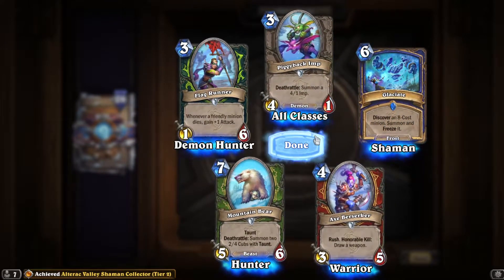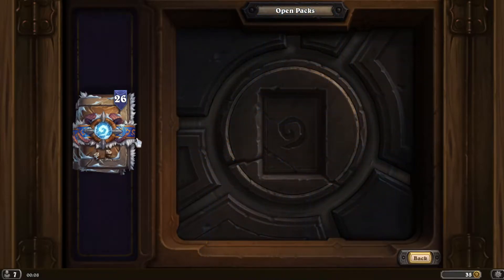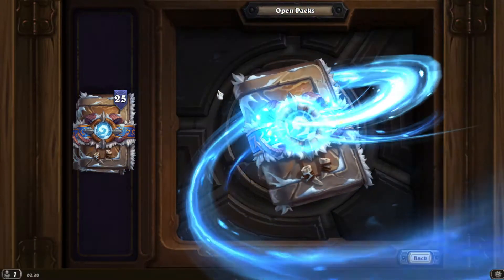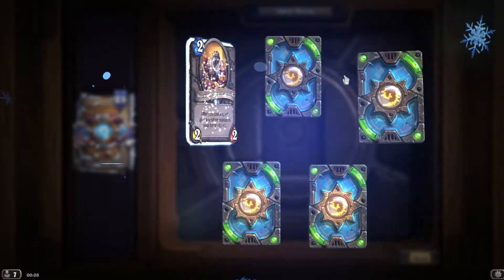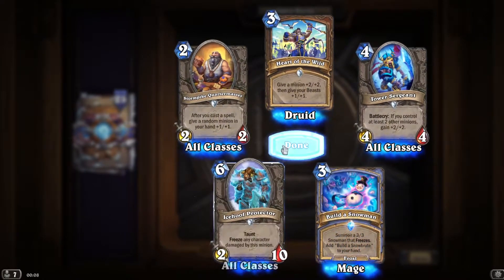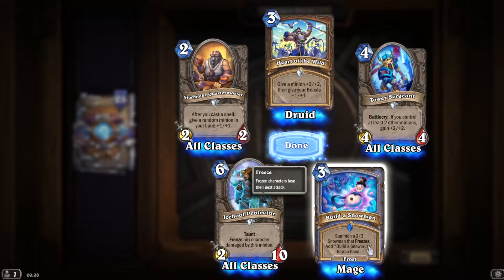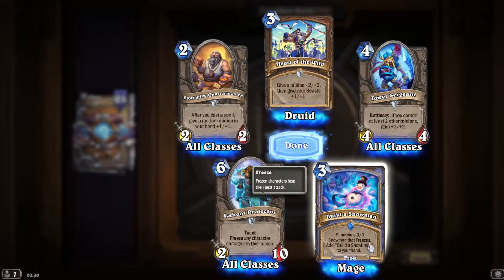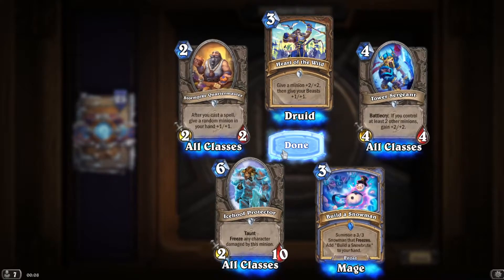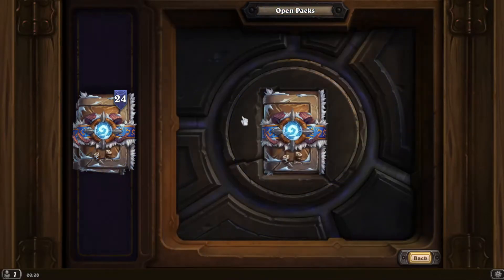It's got an 8-cost minus summon, and it costs 6 — well, if it's Proto-Drake, that's not bad. Here we go — 'Build a Snowman,' it's a Mage spell. Summon a 3/3 snowman that freezes. Add the 'Build a Snowbrute' to your hand — whatever Snowbrute is.